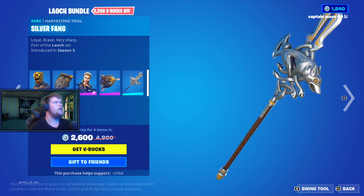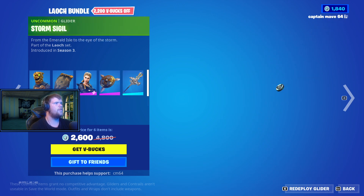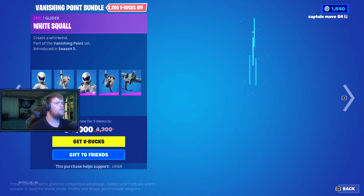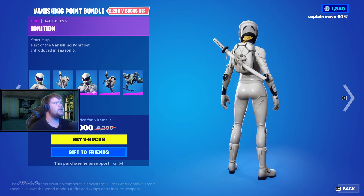Very nice. We have the Battle Hound, the Crested Cape Back Bling, the Highland Warrior, the Buckler Back Bling, the Silver Fang, and the Storm Sigil Glider. We also have the Athletic Assassin with the Holster Back Bling and the Palm Bomber Pickaxe.